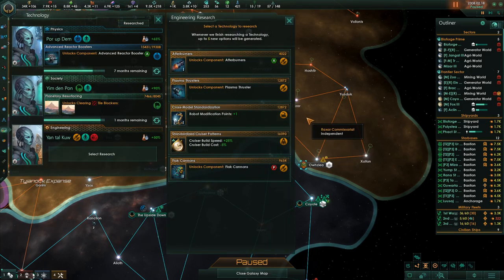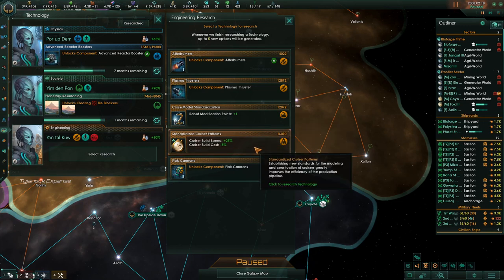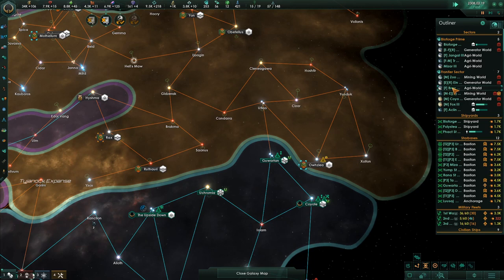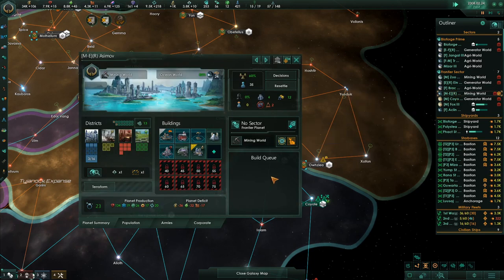Robot modification point should be kind of nice. Cruiser build speed and cost — yes, we should do that. What else does he have? Plasma thruster. Afterburners — oh, let's get those.